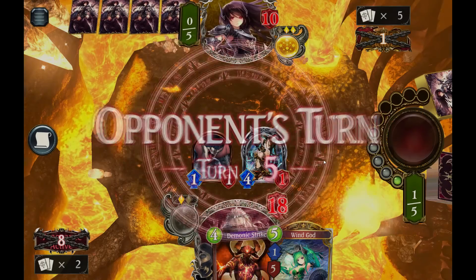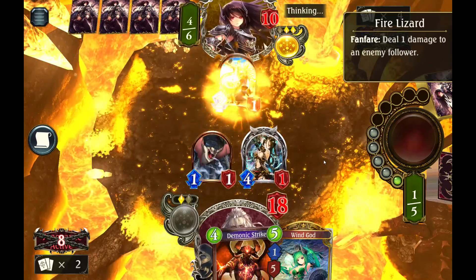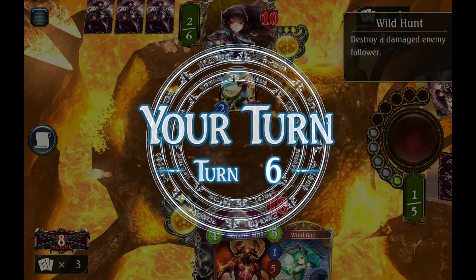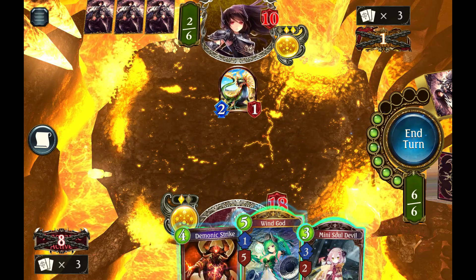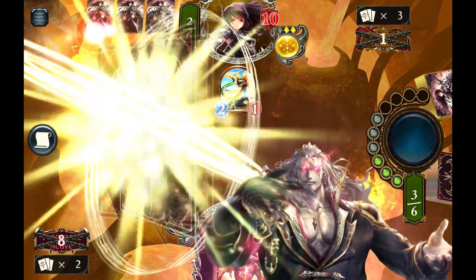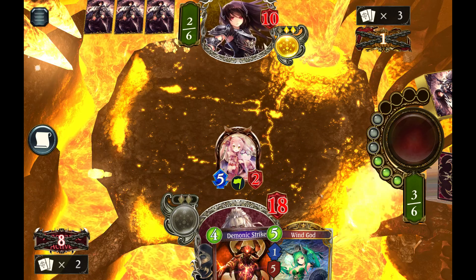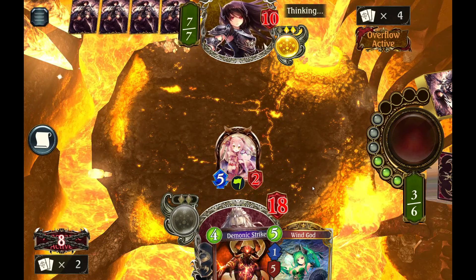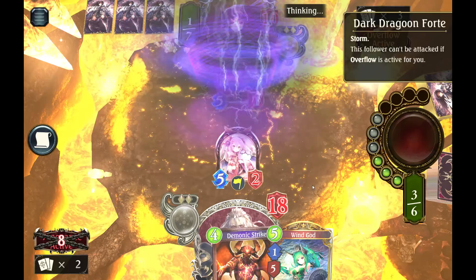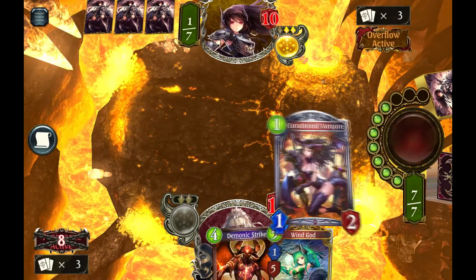But we have a big life advantage here — if he doesn't wipe out what we've got, then he's in trouble. There's the Fire Lizard. Wild Hunts — I would have expected Siegfried, not really Wild Hunts. Well, the only thing we can do here is drop this, evolve it to kill the Lizard, and punish him for any future evolves. I know he's going to want to play Forte next, so if he evolves that, we're going to drain life out of him. There's the Forte.